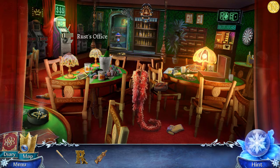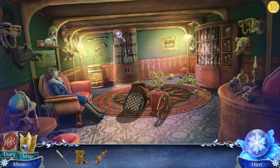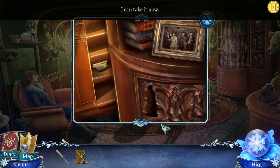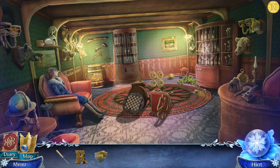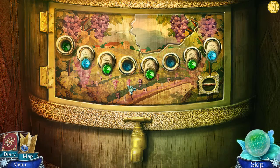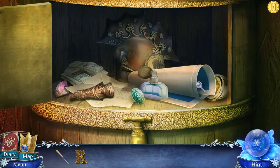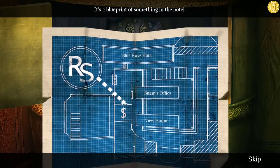Right, back into Rust's office we go. We want to go to the wardrobe at the back and use the king pawn on the little slot - it moves over and we can pick up a little fragment. Then go to this little chart. If you get stuck with this just pause and copy what I did. It's a blueprint of something in the hotel.